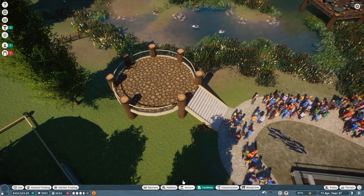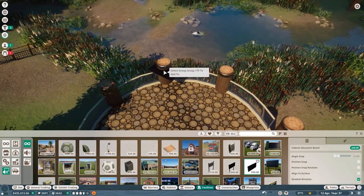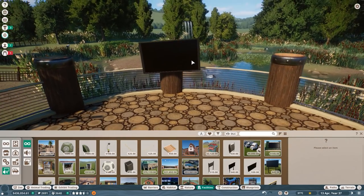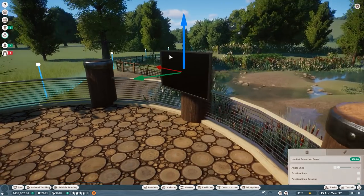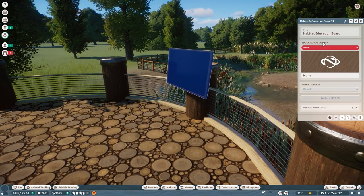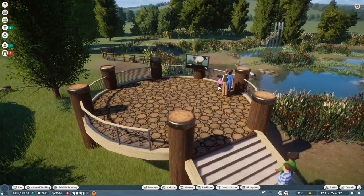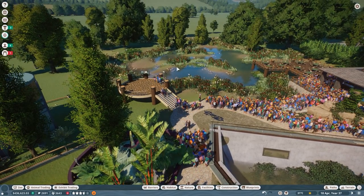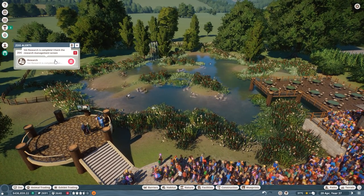What we also need is an education board — there you go. This is the only one giving us the percentages. Now rotate this a little, and obviously it's a Red Crown Crane. I like that image. So they can actually go up here and have a way better look over that area. I hope they are getting a lot of babies because we need a lot of cranes in there.